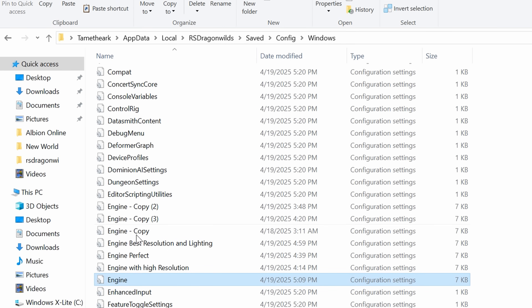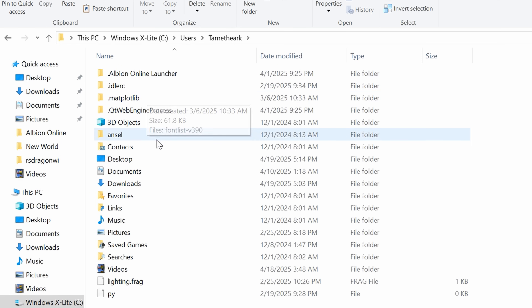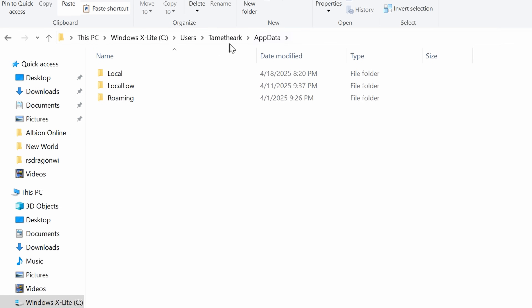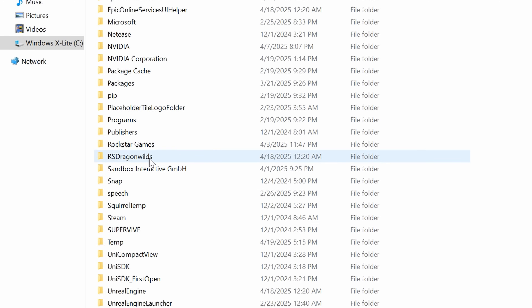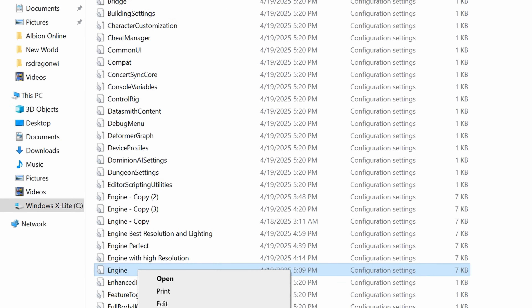So this would be your path — whatever your computer is. If you don't know your name, go to Windows, users, whichever one you're logged in. Wherever you downloaded your program, you're gonna type slash AppData, and then once you're here you go to Local. Go down to RS Dragon Wilds, Saved, Configs, Windows — and this would be under Engine.